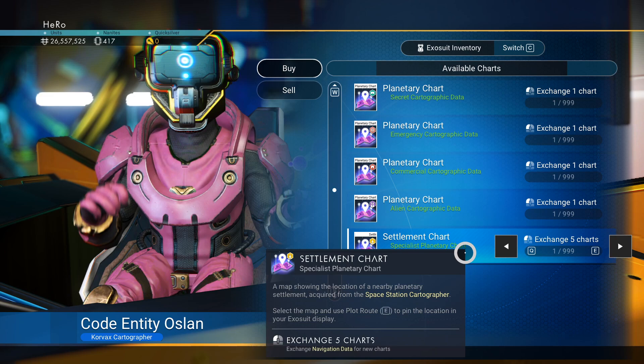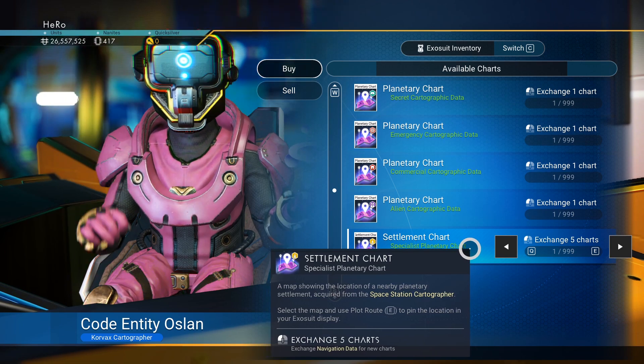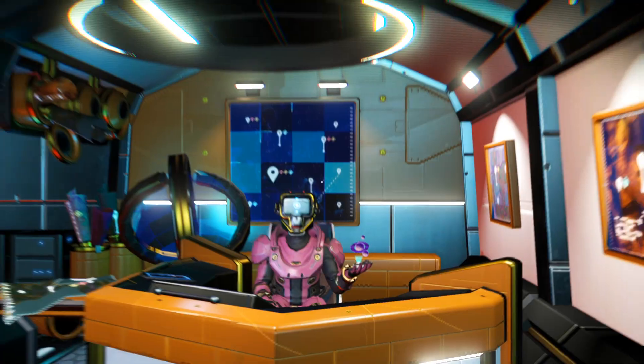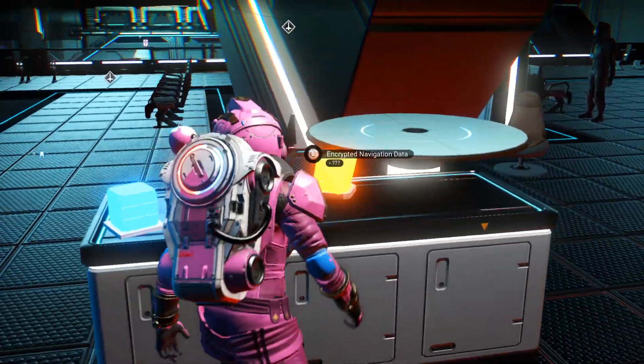The last option is for a settlement, and it costs five navigation data. Navigation data has actually been around in the game, so settlement is really useful. Getting navigation data can be a little difficult, especially the first time when you don't know how, but it's actually pretty simple.